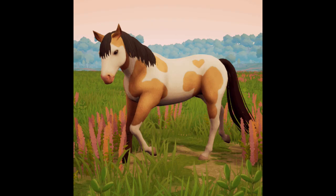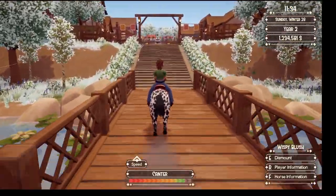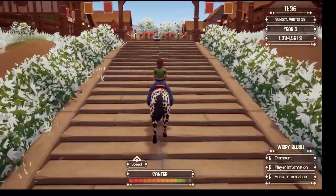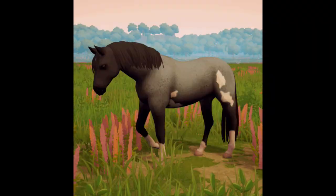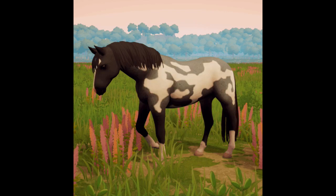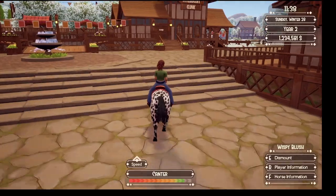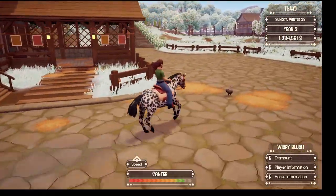And then we're going to have the Overo colors — here they are. She's also working on a sprint feature for the characters to sprint, and I believe she's working on controller access, though that will probably come at a much later time.